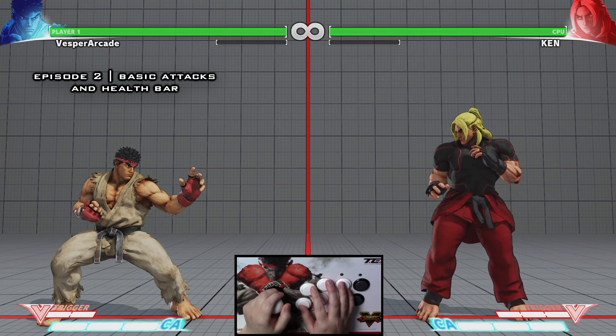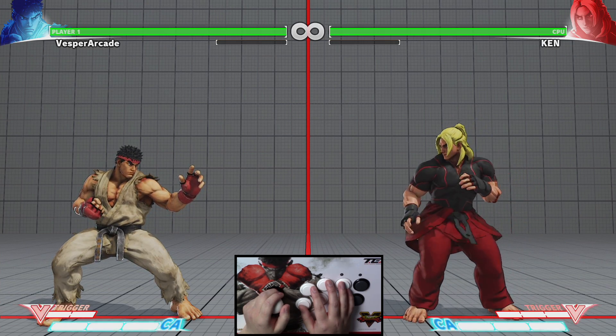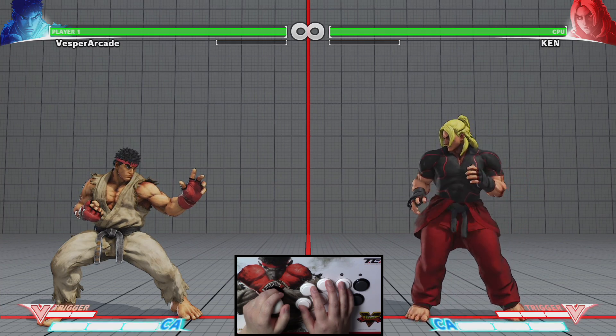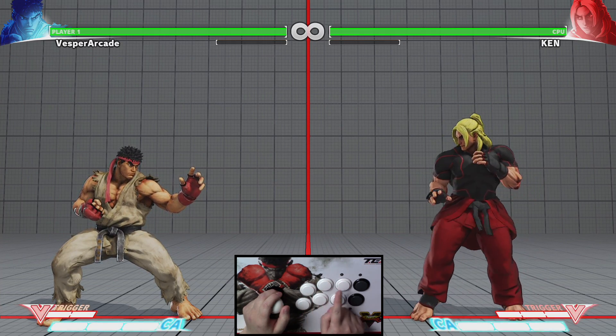Hey guys, welcome to episode 2: Basic Attacks and Health Bar. In this tutorial I'm going to teach you how to perform basic offense. Let's begin with standing normal attacks. There are a total of six basic attack buttons in Street Fighter 5.